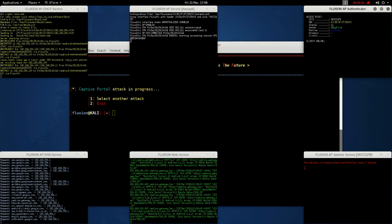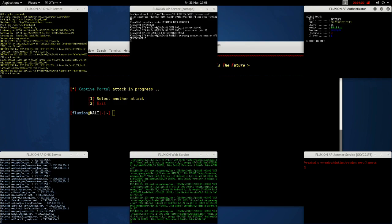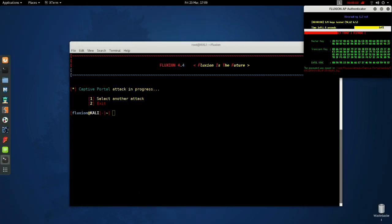As you can see on the bottom centre window, I'm doing this via an Android phone. The windows on the far left — both top and bottom — and the middle centre are very interesting; there are a lot of details about the connections. I've just entered the correct password. It should check this against the handshake and display the password to the attacker. There you go — that's the password.